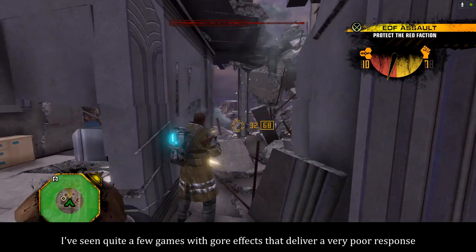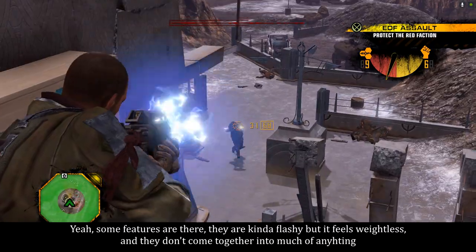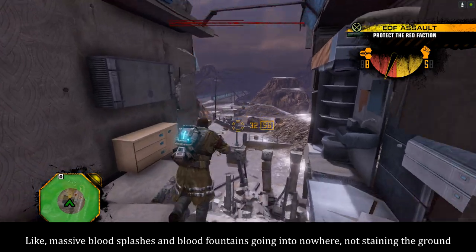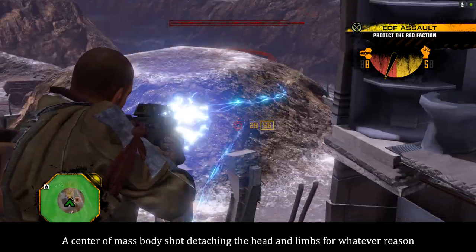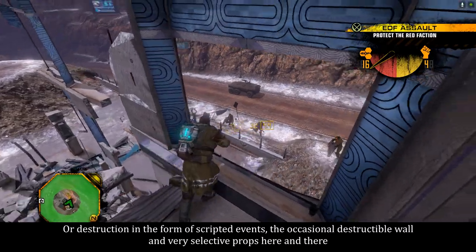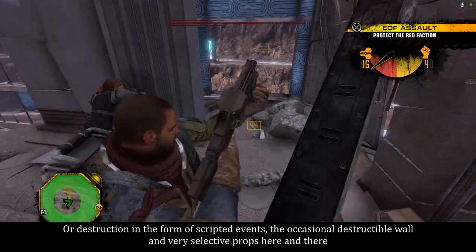I've seen quite a few games with gore effects that deliver very poor response. Yeah, some features are there, they are kind of flashy, but it feels weightless and they don't come together into much of anything. Like massive blood splashes and blood fountains going into nowhere, not staining the ground. A center-of-mass body shot detaching the head and limbs for whatever reason. Very poor physics for the body and the sad detached limbs. Or destruction in the form of scripted events, the occasional destructible wall, and very selective props here and there.